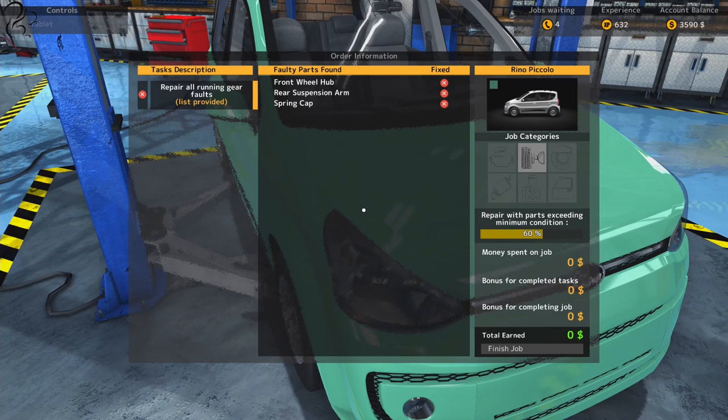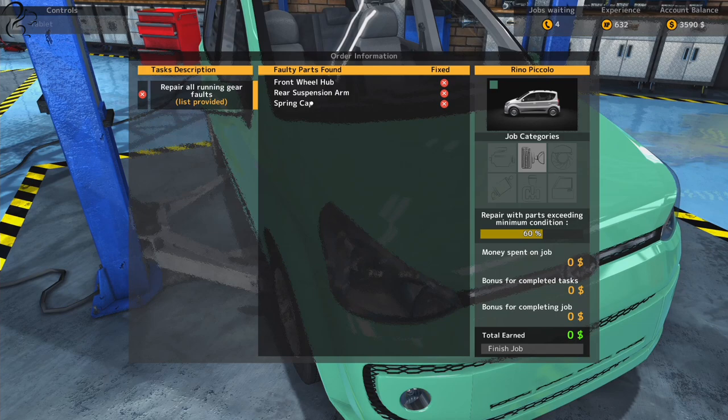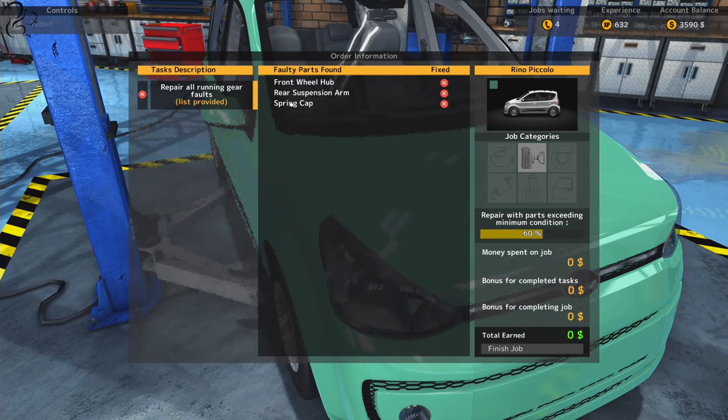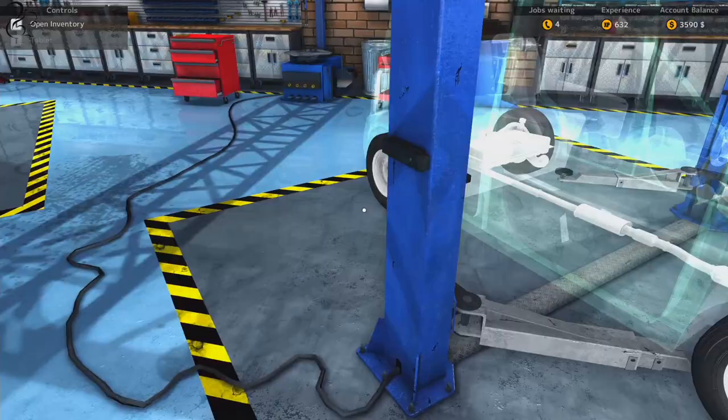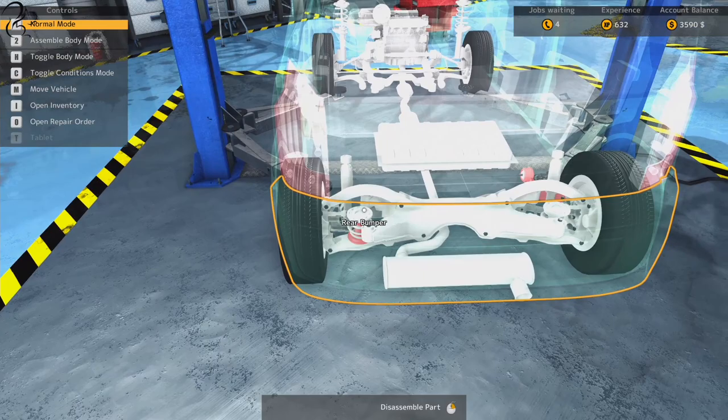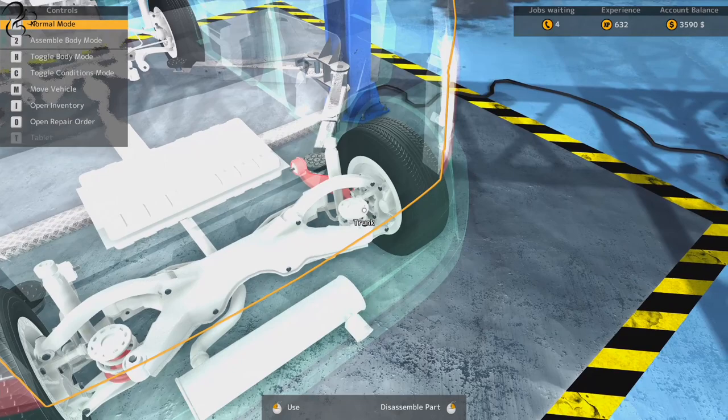So what was wrong with this guy? Front wheel hub. Not that again. The rear suspension arm and the spring cap. That gives me no indication of where that is. Well, you can straight away see the arm's broken. There's a spring - rear suspension arm, spring cap. That was the spring cap here, but that's not showing up as broken at the moment. It's going to be one of these caps, isn't it?